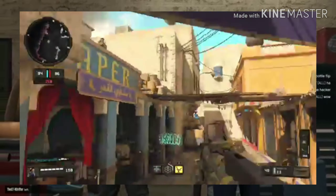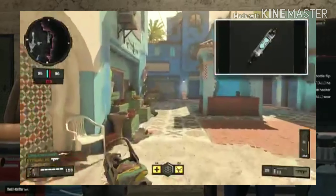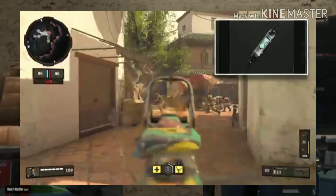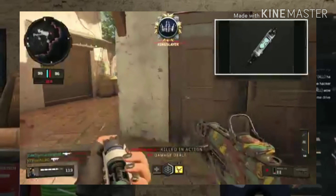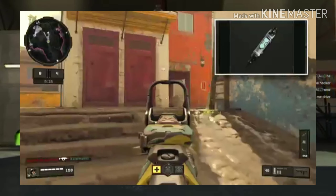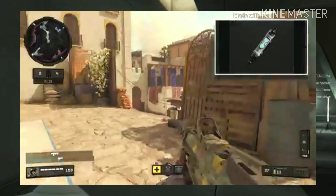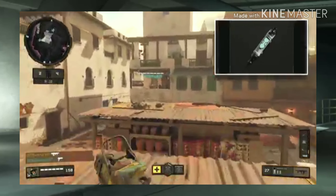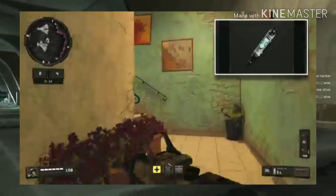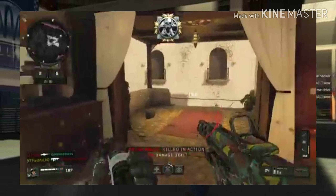Moving on to the gear side of the class — I always use stim shot. This basically allows you to heal faster, and you can use it while running around the map. In this game you can't actually regen naturally, so by putting stim shot on, when you're in a gunfight and taking a few bullets, you can cover yourself, take a stim shot, regen, and get back into the gunfight. This class is all about being fast-paced, so stim shot lets you regen and keep that momentum up.